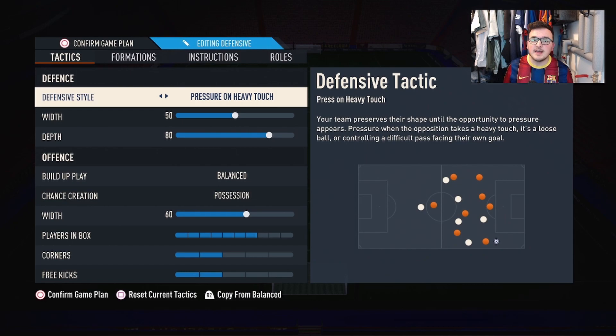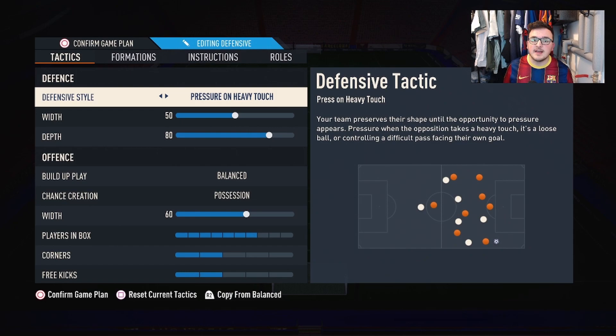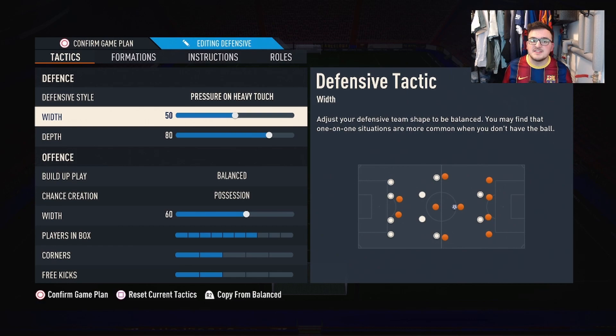Getting into the tactics, we play really aggressive. The defensive style is pressure on heavy touch, defensive width is on 50, and our depth is on 80. We want our back line to be as high as possible to put pressure on our opponents.